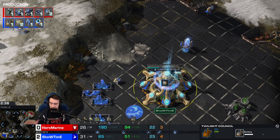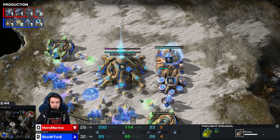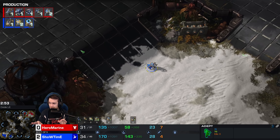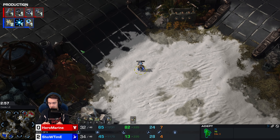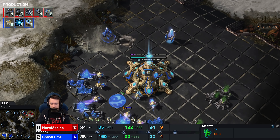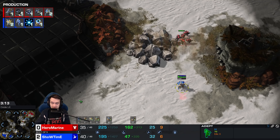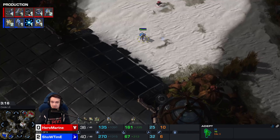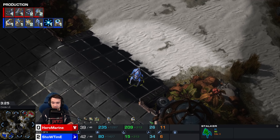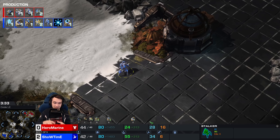Since this is Showtime and not Max Pax, I imagine this will be 2-gate Blink looking for a third, as opposed to 4-gate looking for a win. There are two distinct flavors of Protoss. You have your Shield Protoss — like Stats, like Neeb, like Showtime. And then you have your Yolotoss — like Zest, like Parting, like Max Pax. Shield Protoss seem like the kind of people who will take you and lock you up when you're too drunk and let you out in the morning with a warning.